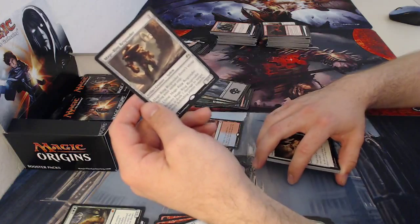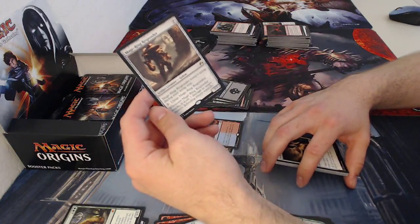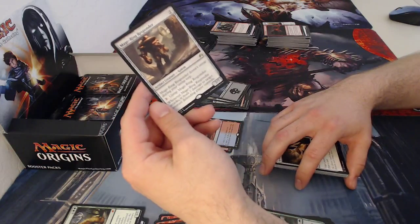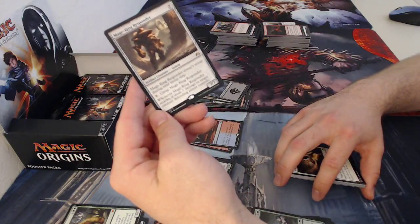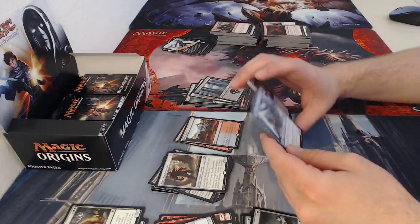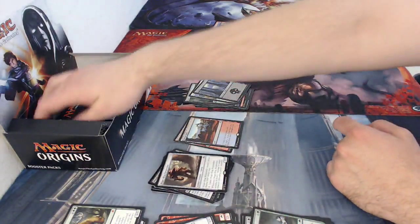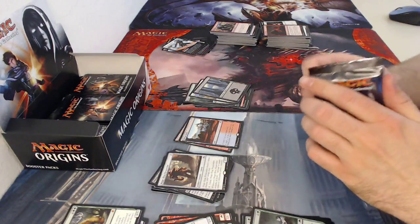My normal rare is Mahamoti Djinn, a seven-drop seven seven. It doesn't untap during your untap step — pay seven mana to untap him. Whenever he attacks, it deals seven damage to target creature the defending player controls. So he doesn't even have to deal combat damage — it's just 'I'm going to attack and destroy that creature.' Just really good.